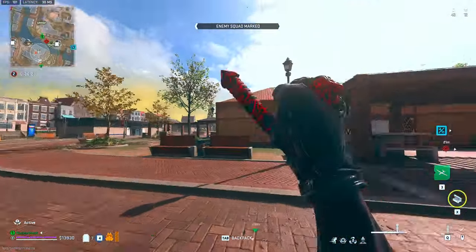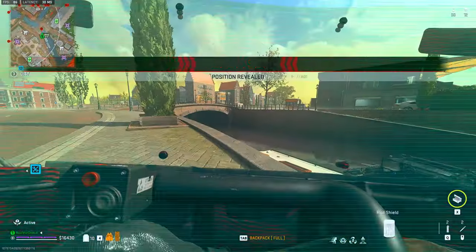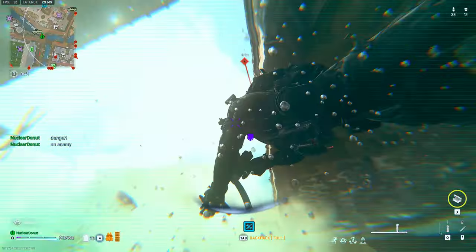By the way, this is the camo we're using. I don't think I really checked it out much but this is how it looks. He's in the water — I'm like a shark, bro.